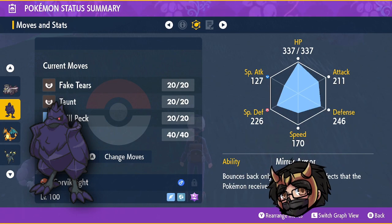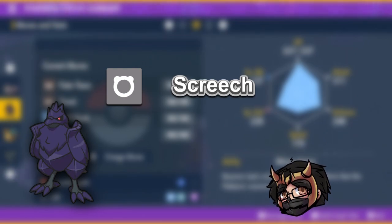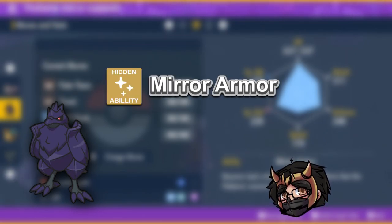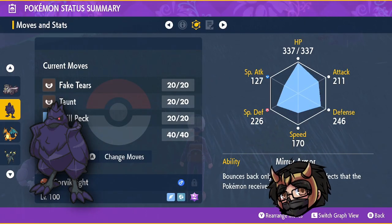Next up is Corviknight. Being a flying steel type, it resists a good amount of typings and has very good defense and special defense. Give it HP defense EVs. For moves: Fake Tears, Taunt, and Screech for future raids. Ability: Mirror Armor is highly recommended as it bounces back stat-lowering effects. Nature: Bold or Impish - they won't be attacking so don't worry too much, though Impish is preferred.